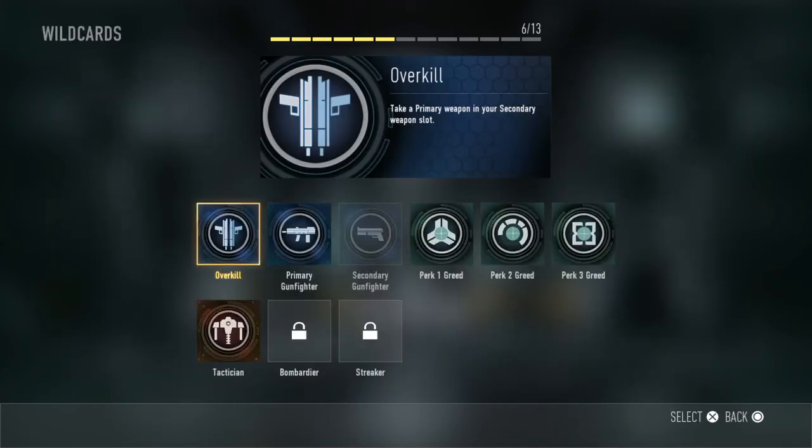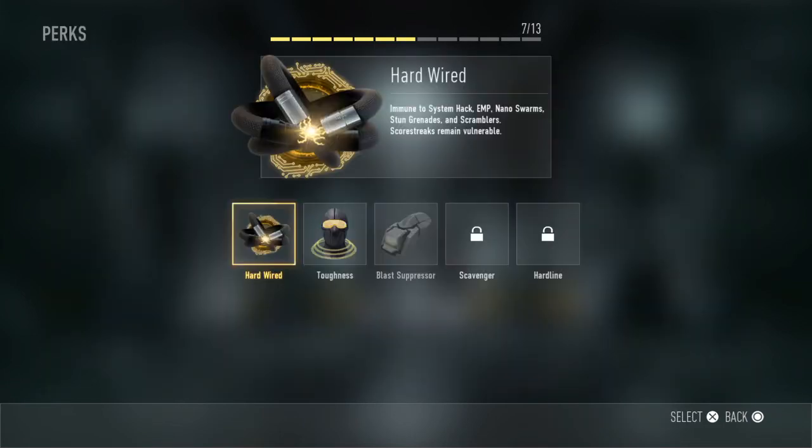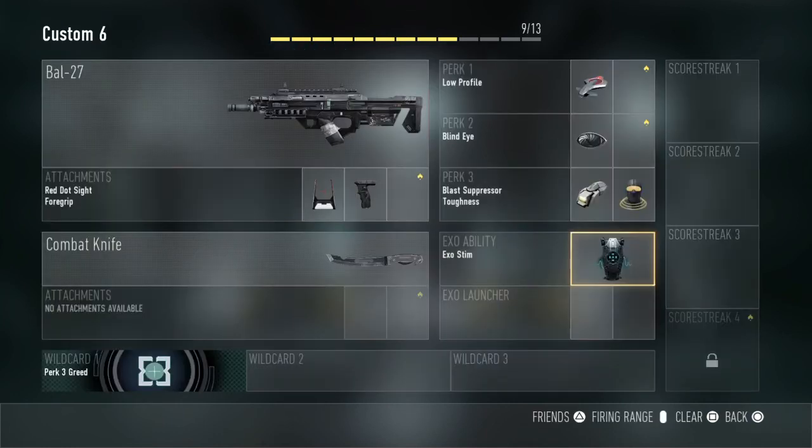Because Wildcard 1 will be Perk 3, it is going to be Toughness. And I am going to use Exo Stim as well. The Exo Stim and Toughness help really well with protection in a gunfight. In one-on-ones where there is not a lot of cover, that combination is going to help you regenerate. I would advise you to use it.